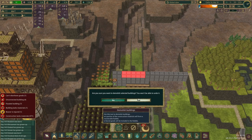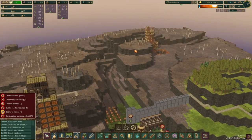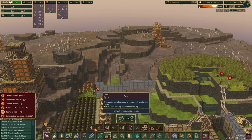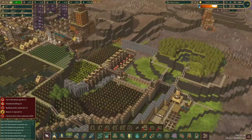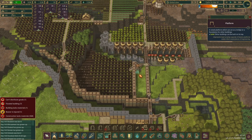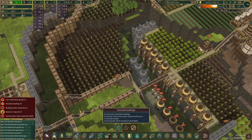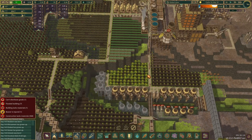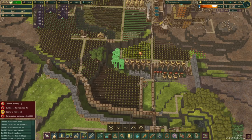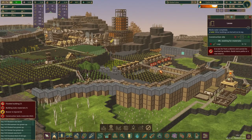I almost forgot — I'm going to put dams along here. I was thinking about putting floodgates in to kind of future-proof, but we probably won't be expanding down here for at least a little while. So we'll just put the dams in for now. I think these trees are almost grown — they're at 31%. We'll leave this forester here for now, just so they can cut down the trees before it floods. And I'll get rid of the planting queue because we're not going to be wanting to plant any more trees here. At least once we flood this whole area, I can probably put some aquatic farmhouses to use some of this land.